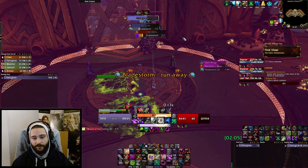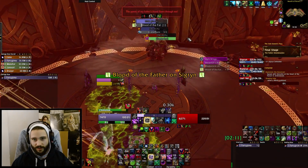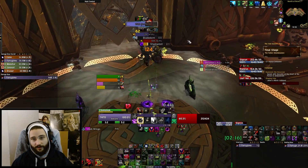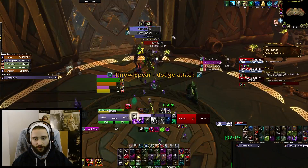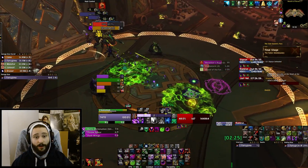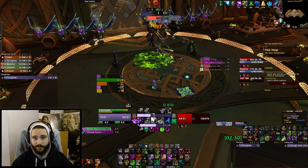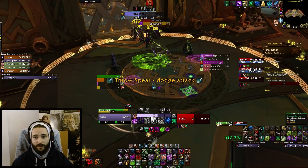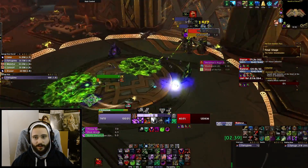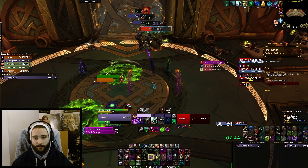You might wonder why I'm not Tyranting earlier - it's because I don't have Wilfred's, so I can't Tyrant once every minute. In that case I'd rather wait for my Grimoire to be up with every single Tyrant. You can see me doing a big Tyrant here with full Grimoire, Vile Fiend, and quite a lot of imps. You might struggle to get that many imps when new to the challenge, but it comes with practice. I'm mostly targeting Sigrin because as I said, she'll start running toward you most of the time, and having your pets already on her is really nice.